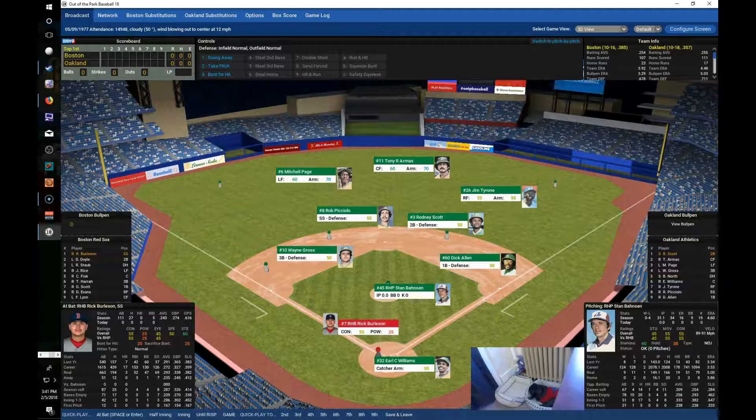Bahnsen is currently 0-4 with a 4.60 ERA. So the lineup for the Red Sox, I tweaked it around a little bit. Kind of went with their expectations a little bit more. Toby Herrera wanted to go middle of the lineup so I figured maybe he'll be happier there. So I put him down in the 6th spot and moved some stuff around.